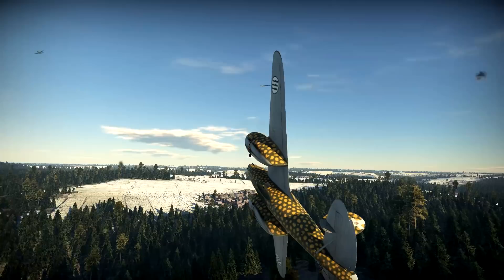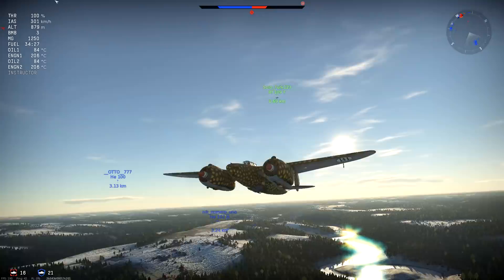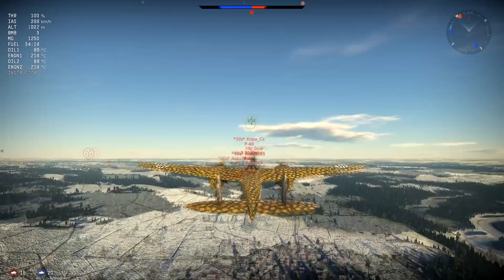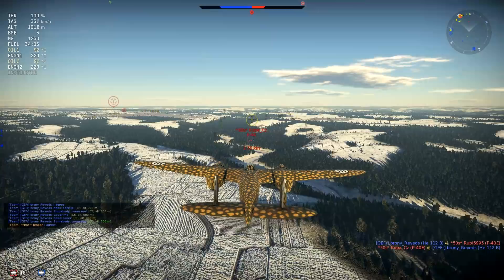The negative sides of this plane, as we fly back to the airfield to reload, are overheating. It overheats without you doing anything at 100% throttle, so you've got to take it back to 90% or lower to cool it off. It's a big target and the engines are huge, which are easily hit and also easily die. This is a problem in the current patch with the Italians, and I'm very curious to see if it's a problem with other nations as well.